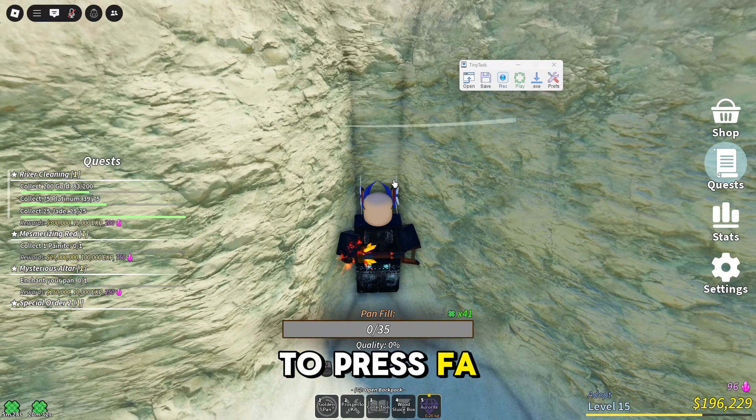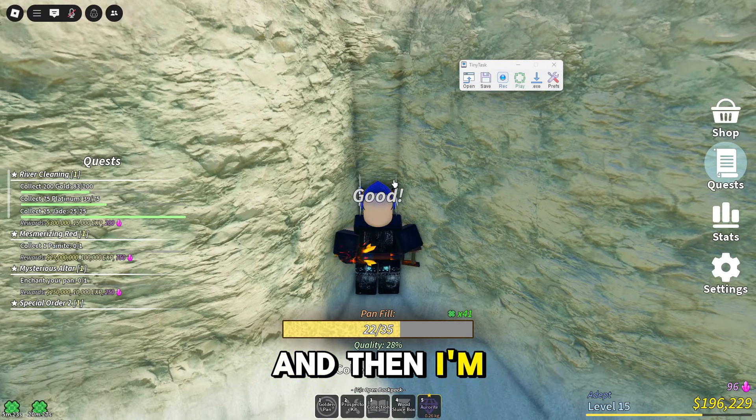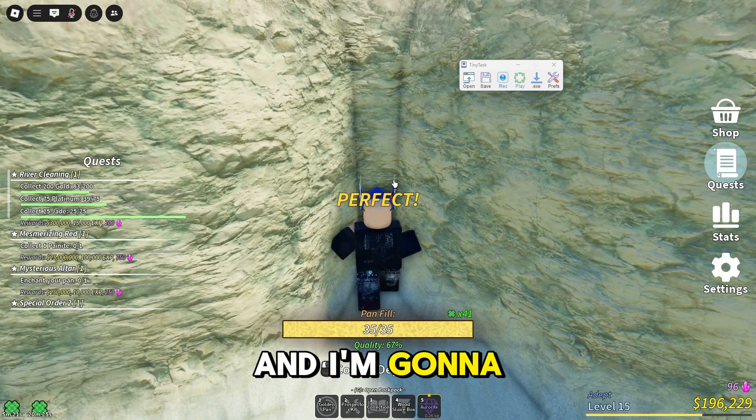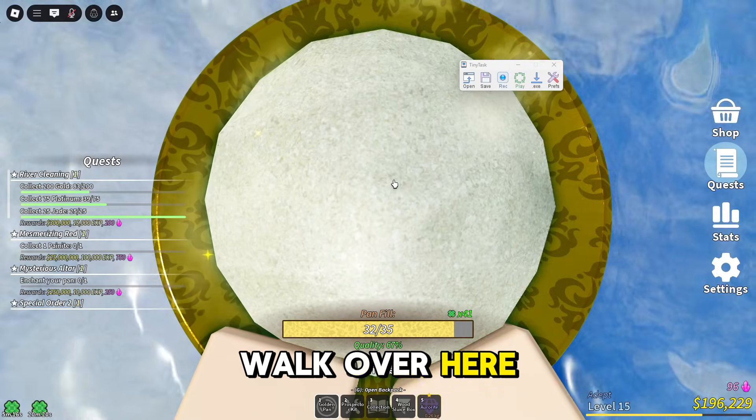I'm going to press F8 to start recording, then walk in this direction holding W, go ahead and collect, hold and release — and as soon as I do that I'm going to walk over here.